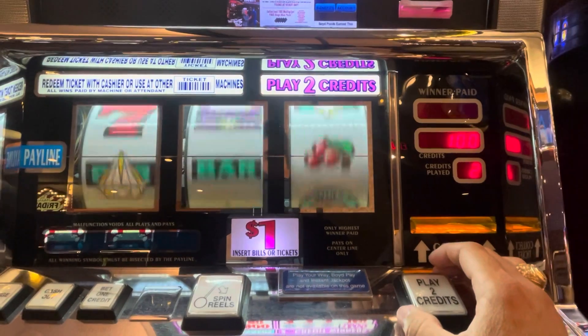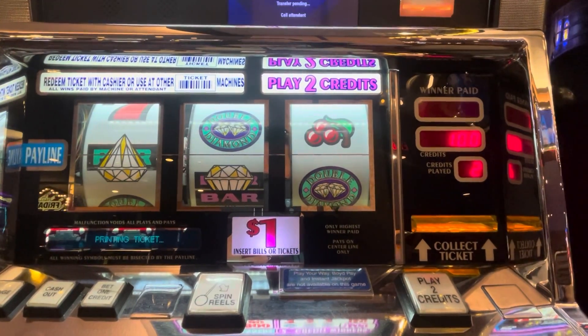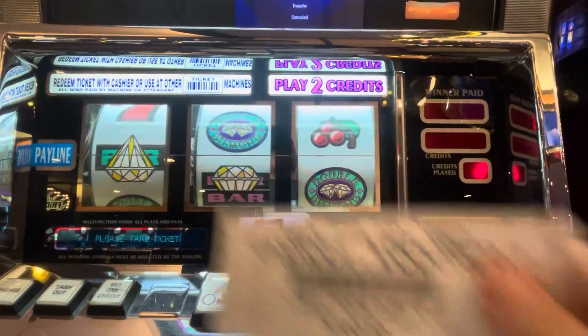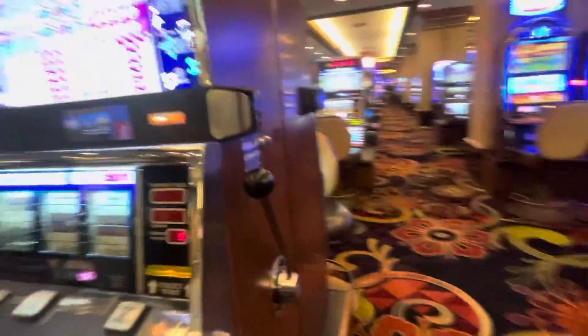Last bit on this machine, then we'll move. All right, $100 out, $100 in. Let's move on to a 3x, 4x, 5x game. We're gonna play this for some quarters and some 50 centers.